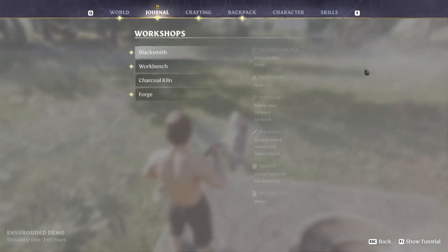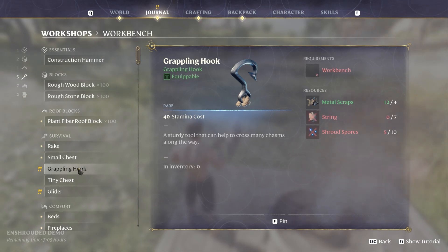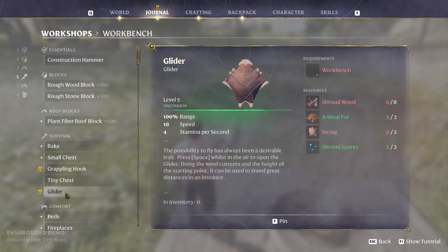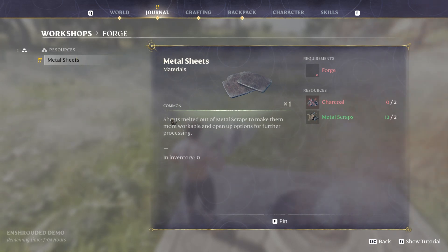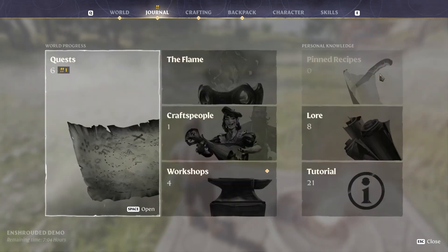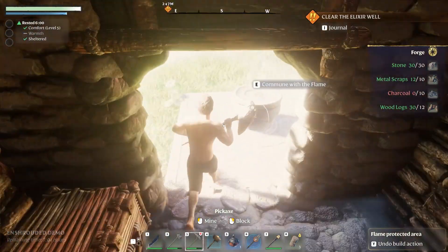While that's working, what else can I work on? If I go back to my journal — we already did the workbench. We can do a tiny grappling hook. We've gotta get more shroud spores later. I need shroud wood — where do you get shroud wood from? Probably in the shroud area I bet. We need to make metal sheets — that's charcoal and metal items in the forge. Let that finish cooking up.